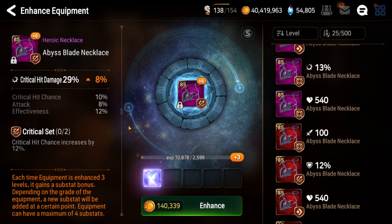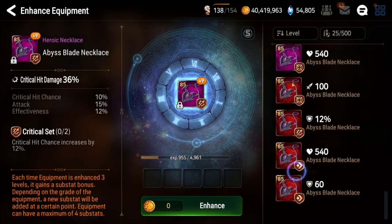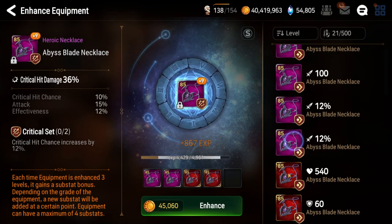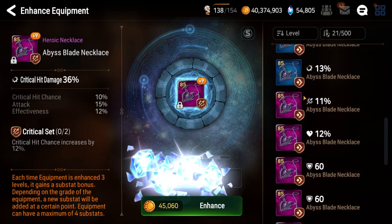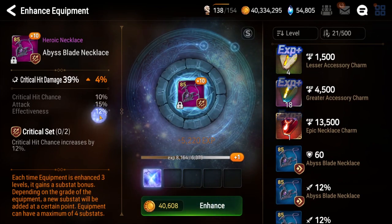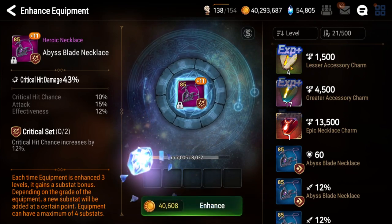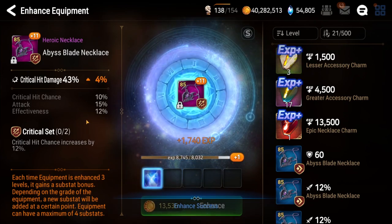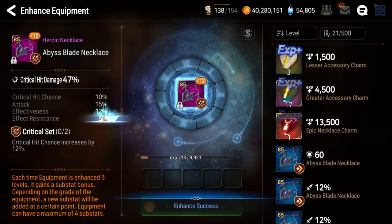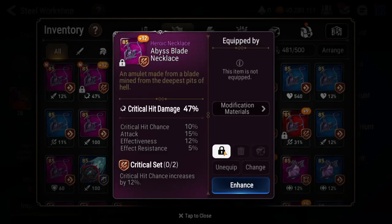We'll give it one more try. That's a max roll crit chance — that's pretty good. Let's throw this in and see what happens. Oh, that's almost a max roll attack as well — we've got ourselves a potentially nice looking piece. We'll see what the last line is. Let's see if speed pops up down here. No — effect resistance. I don't know about this piece now.